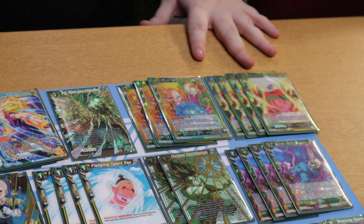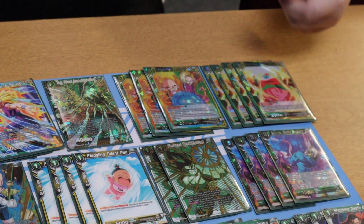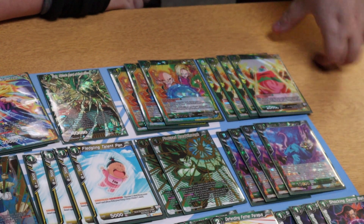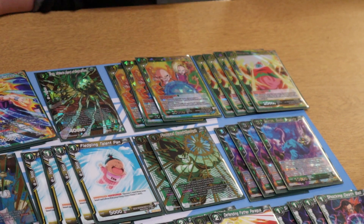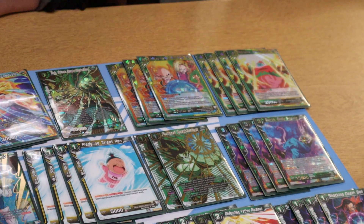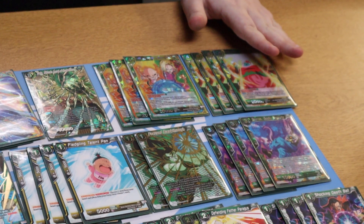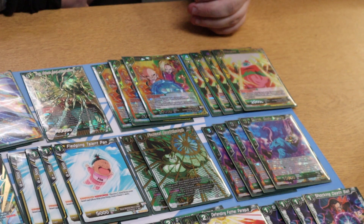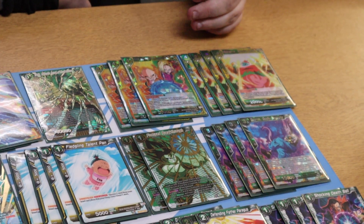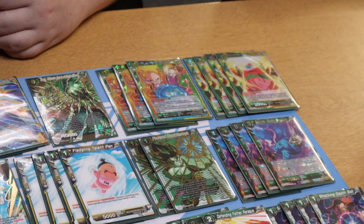Another card from set nine is four Ribrianne — same thing, for one energy, especially green, you come in, pop the four-drop or less. This will set off Spice that Freeze if you've got it. What many people forget is when you KO this card with a skill, when this card leaves the field's skill, you get to KO another four-drop. So when you use this as successor fodder, you're KOing two cards. It's just stupid — it's 20K, two KOs, it's just awesome. Which is what this deck wants.